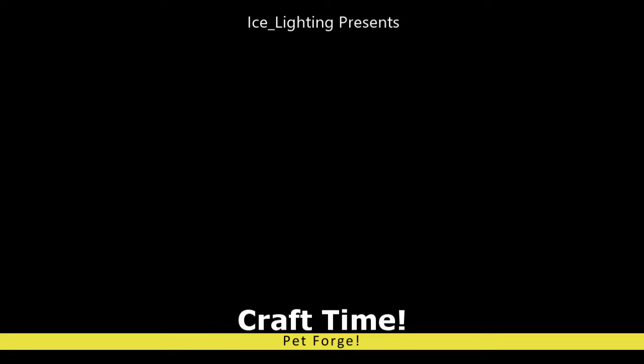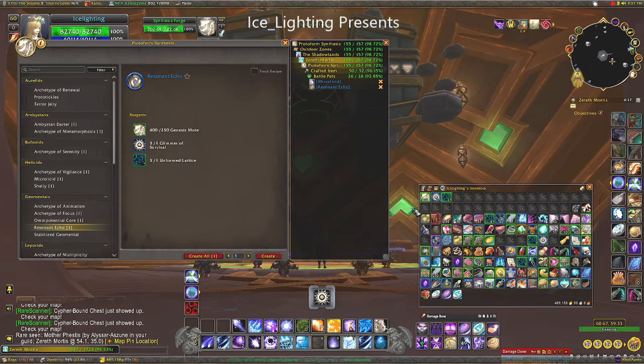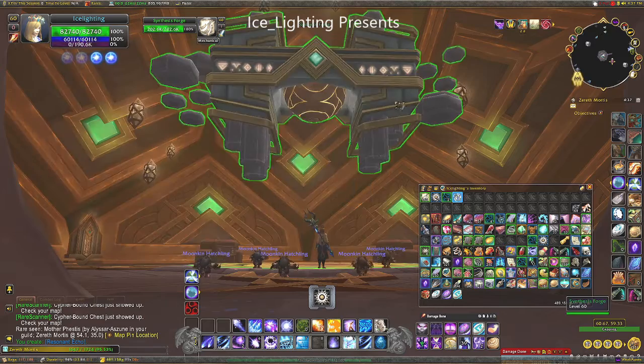On to craft time! We don't talk about Genesis Motes — they literally come from everything. There's a link above if you want to know where I was farming them. So now we have our motes, our glimmer, and our lattice. All that's left to do is hit create, and like all the other ones it drops smack straight into our bag.